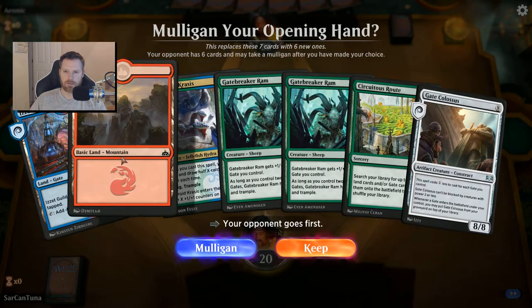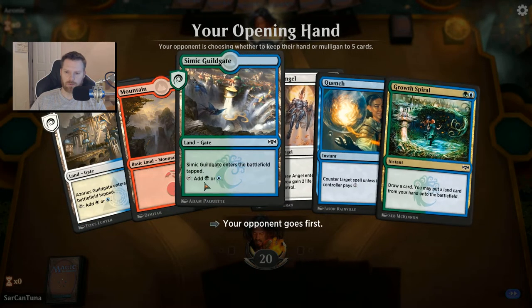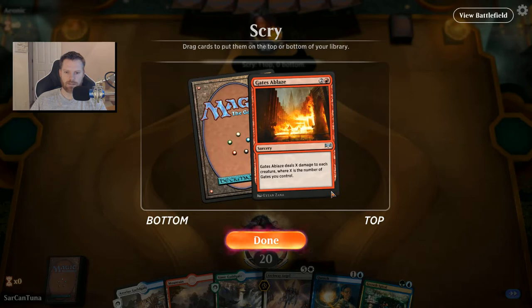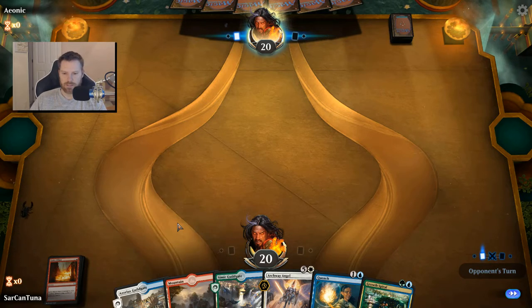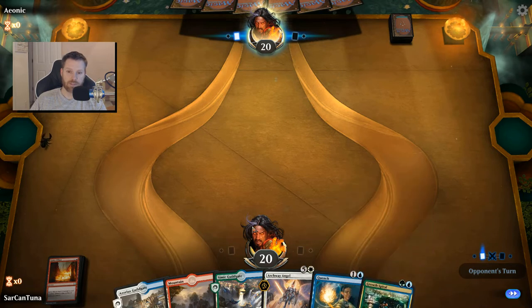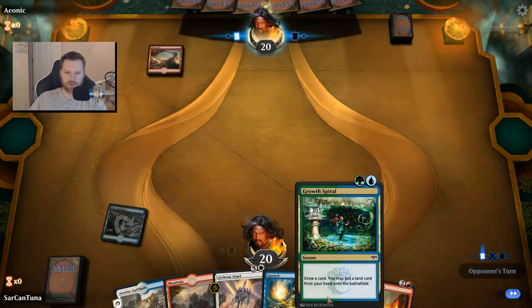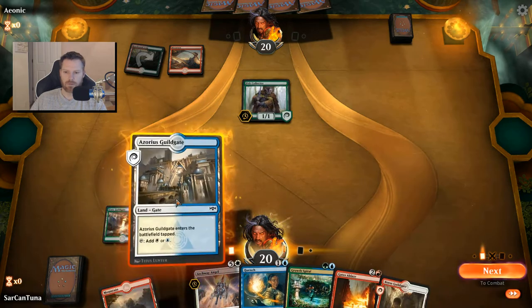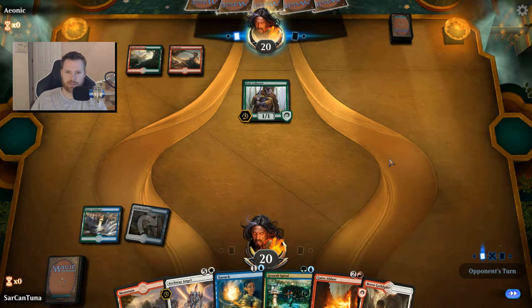Our opponent goes first. Not a lot of mana, a lot of red — this is a risky keep, let's take a mulligan. Okay, we got a Growth Spiral and two gates — we'll keep it. It's a Gates Ablaze on the Scry, so we'll definitely hang on to that. This is a mountain and not an island or forest, so Growth Spiral is going to have to wait until turn three. That's my ideal flow: a basic land on turn two. We can Gates Ablaze for hopefully three.